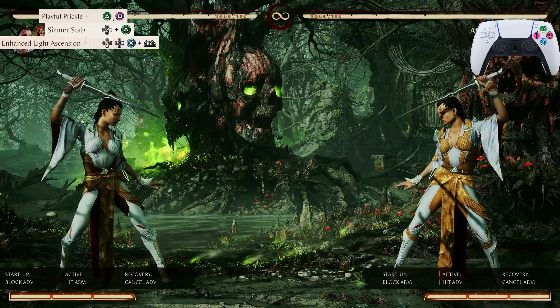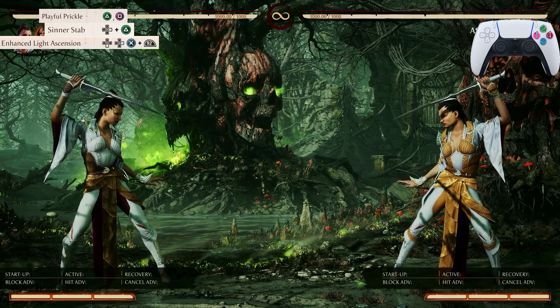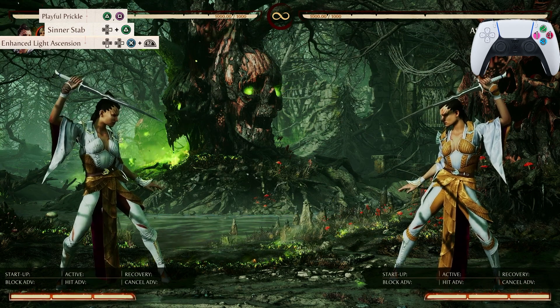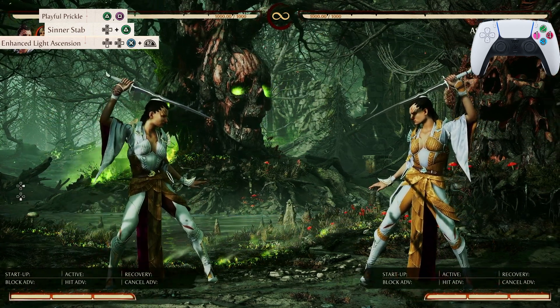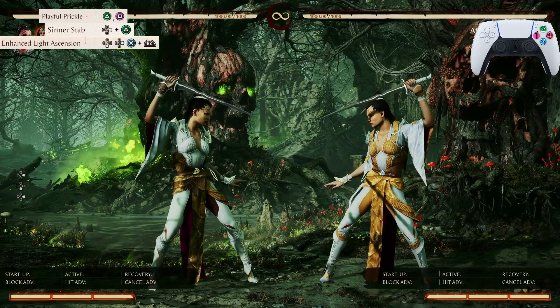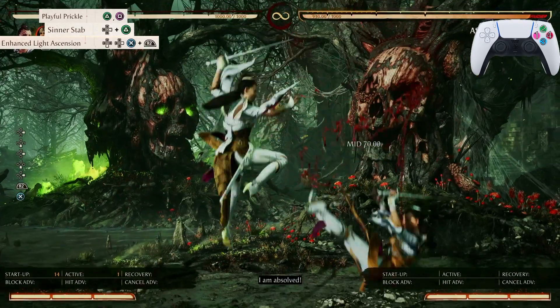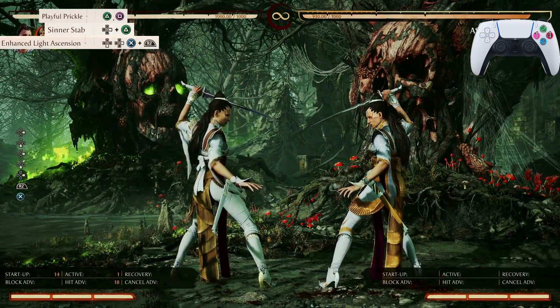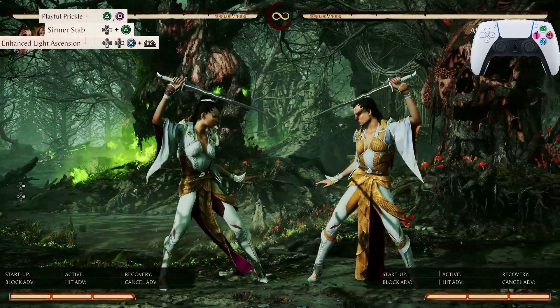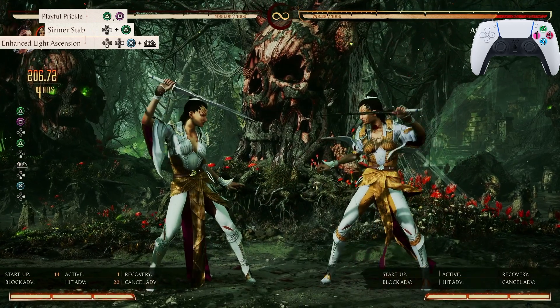The next input in the combo is going to be Light Ascension — it's going to be down-forward 3 plus Amplify. Make sure you do the Amplify exactly at the same time that you press 3, otherwise it won't work. Let's start from Playful Prickle and work all the way down to Light Ascension, and the combo is going to look just like that.